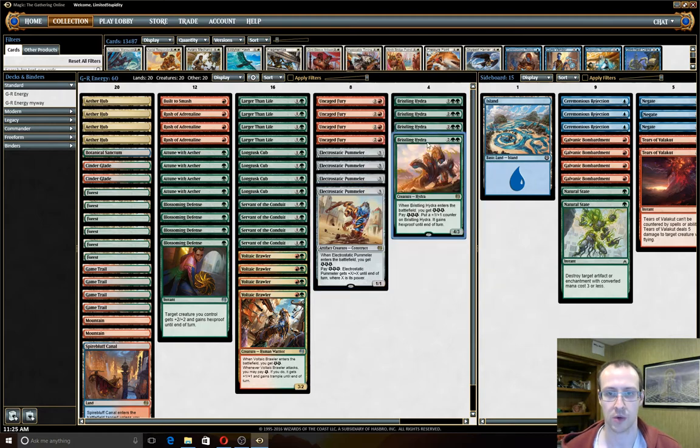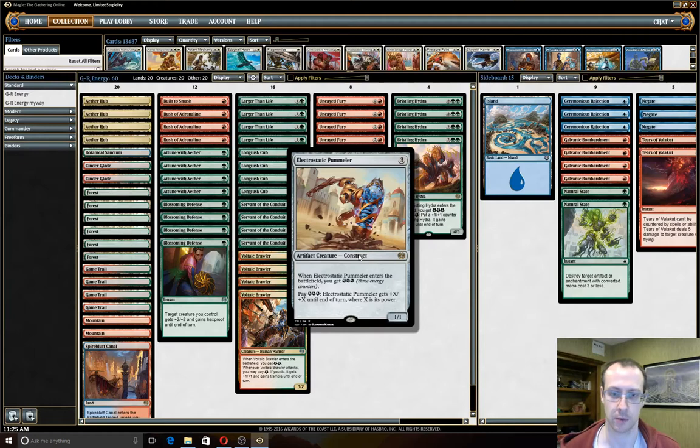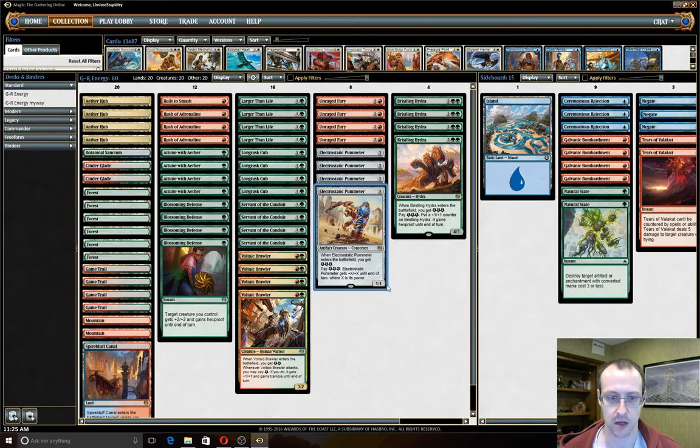You use Bristling Hydra and pump spells like Uncaged Fury, Larger Than Life, Rush of Adrenaline, and Blossoming Defense to make your Electrostatic Pummeler like an 80/80 or something, with Trample preferably, and just kind of close out the game.